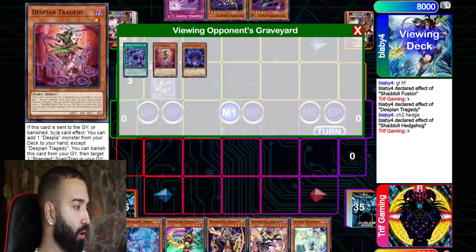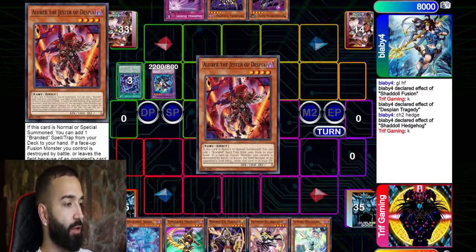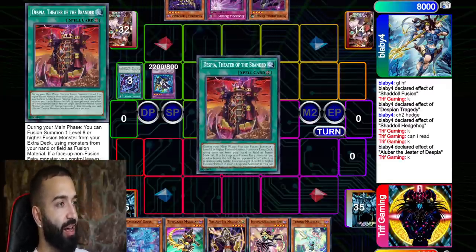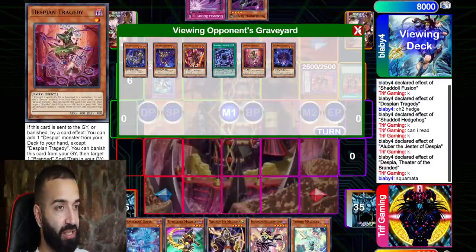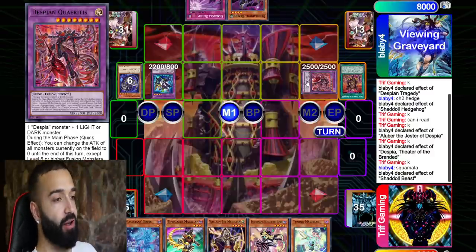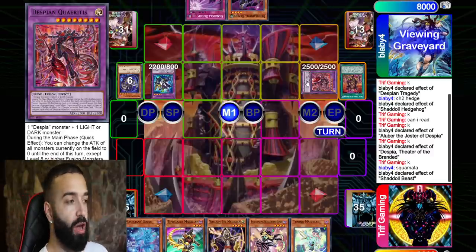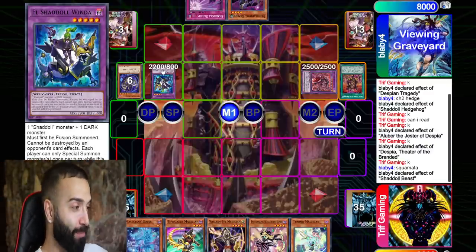Despian Tragedy sends a card to the GY by card effect, or banishes — that's typically its fusion summon effect. You add a Despia monster, specifically Aluber the Jester of Despia, the searcher — kind of like Ecclesia. You use its effect to add Despia Theater, which is a free fusion summon field spell. The beauty of Winda and Despian Quarter together is this Despian card says during the main phase, make all your opponent's monsters zero attack.